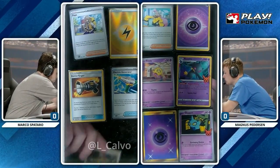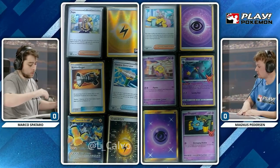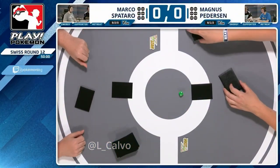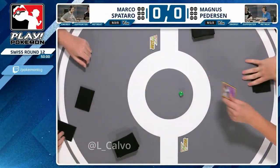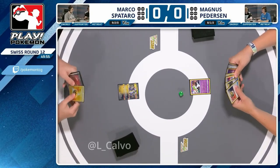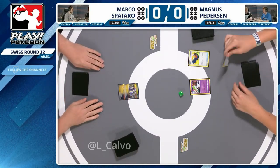This is a cool buff archetype. You can see some prizes — there's the one-prize Flittle, the single-prize Bernette, and a Shuppet in there. It's playing four Shuppets so you still have access to the Bernette EX, making it a more defensive approach that we saw initially from Polish players. This is going to be another intricate one and will change up the matchup quite a bit.